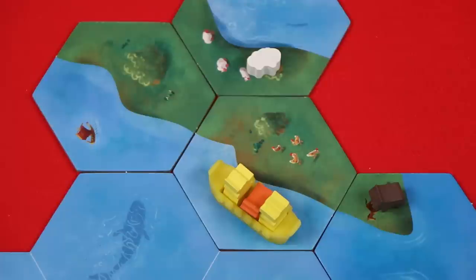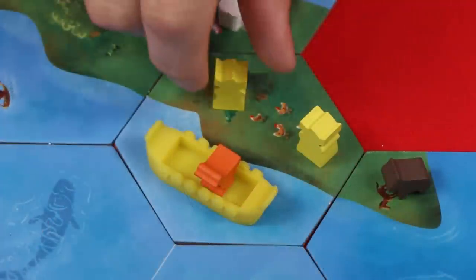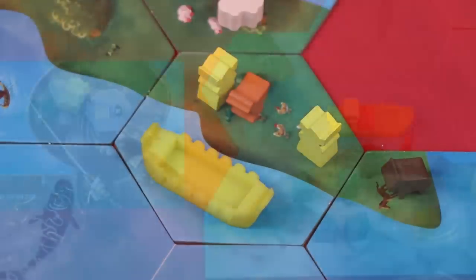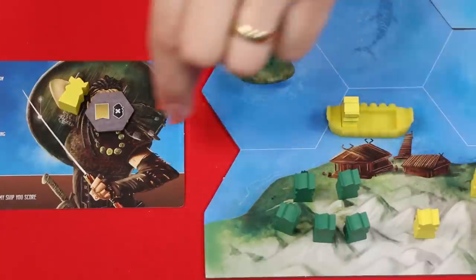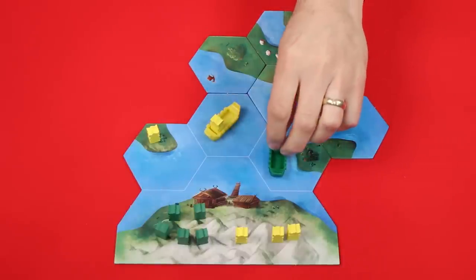Another option is to unload a longship. With a single action, the player may move any number of Vikings and/or livestock from their ship to a piece of land on the same tile. Livestock can't unload itself — in this situation, we'd first have to spend an action to have a Viking enter the ship, then spend an action to unload the ship where the Viking could either push the livestock off or leave at the same time. If livestock is ever unloaded onto the mainland, it is immediately moved to the unloading player's captain sheet, giving them points at the end of the game. You can even have an empty ship — just remember to start sailing it again, you're going to have to load one of your Vikings back onto it.